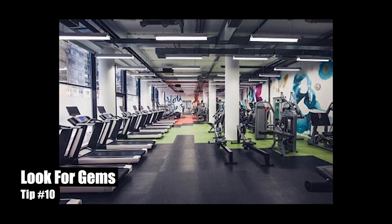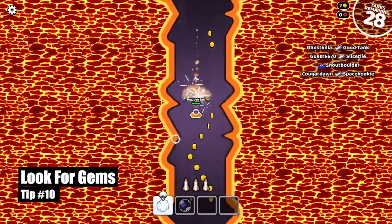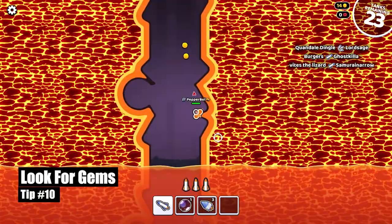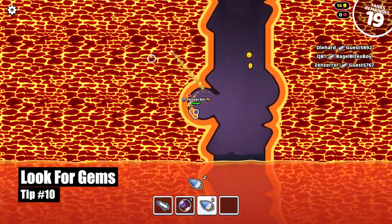Tip number 10: look for gems around the map. Gems — like the money gems you find when mining around the map. Gems can be used to refresh your goals and to buy stuff from the shop.